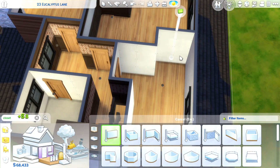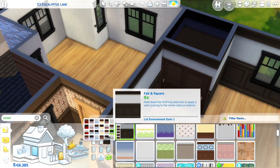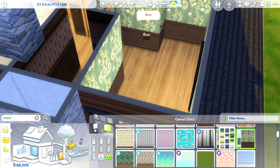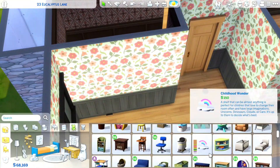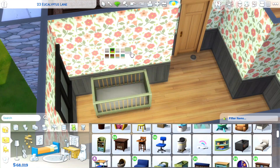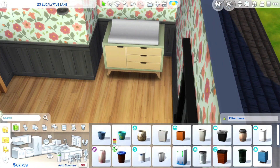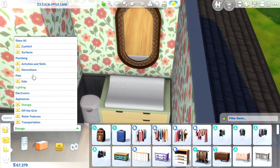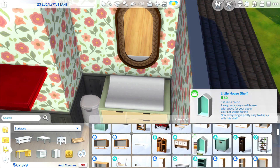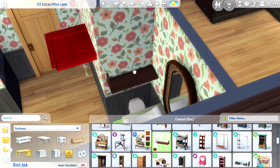I ended up deleting the shelf because it was causing some routing issues and was a bit crowded — the baby does have their own designated nursery, so it wasn't super necessary. Plus when I was playtesting, my sims kept putting the baby down for bed in the downstairs crib versus the crib upstairs in the nursery, so it felt like overkill. It may be in one of the screenshots, but when you're looking at that corner it is not there — just wanted to throw that out there.